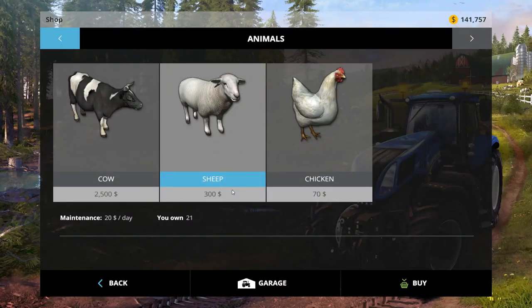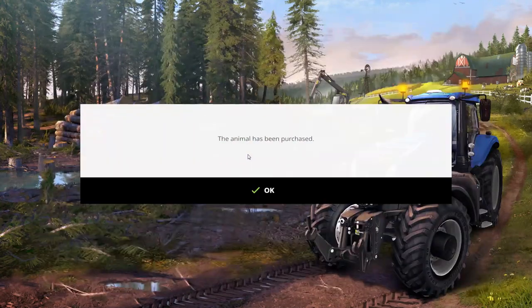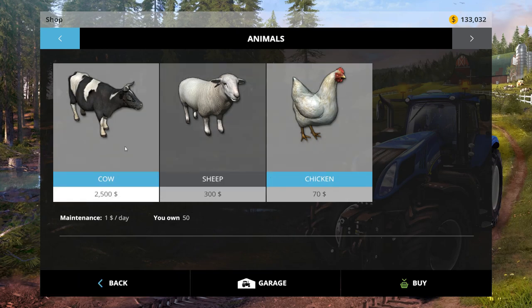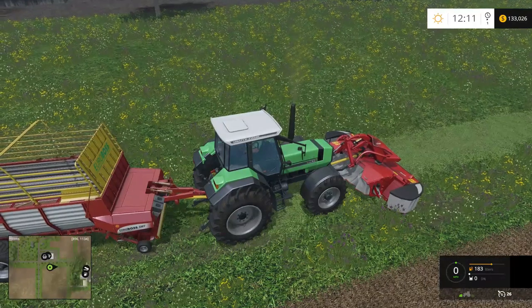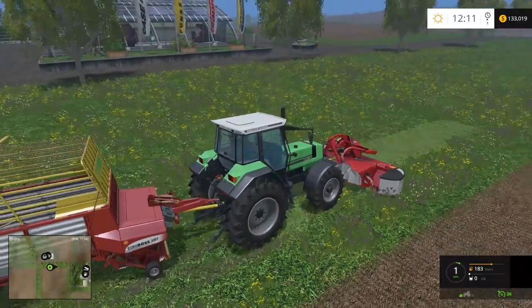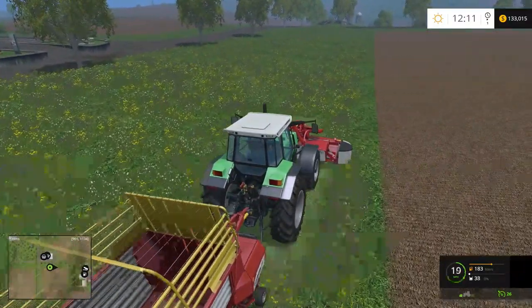We got 21 - we could probably buy another. We'll get 50. There we go. We got 50 sheep and we got 31 cows. I think I was going for 30 cows and actually bought an extra one. Anyway, we'll drop a load of grass off by the sheep then.